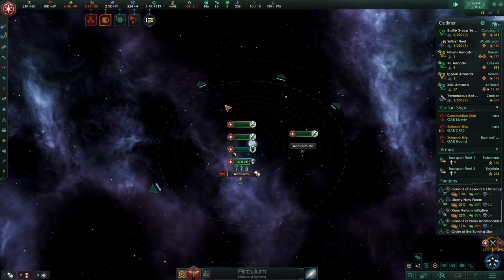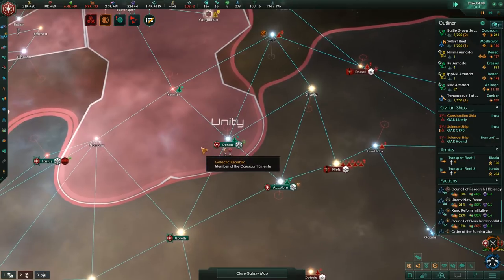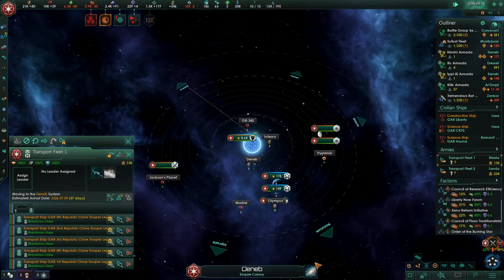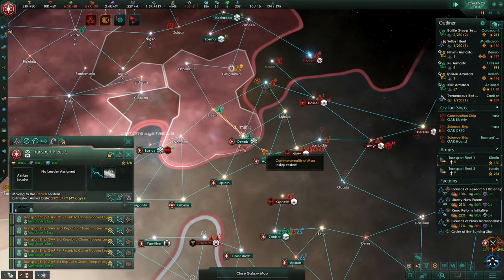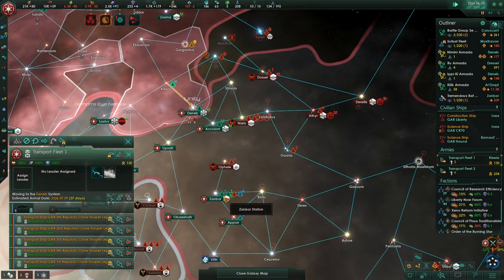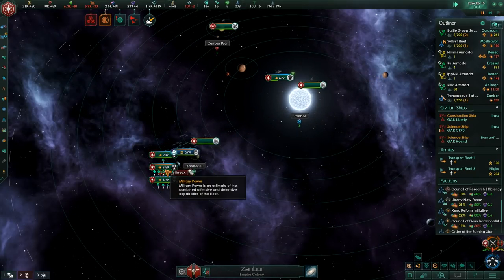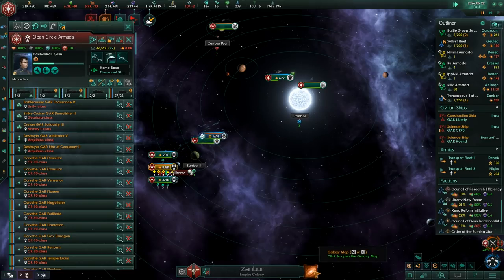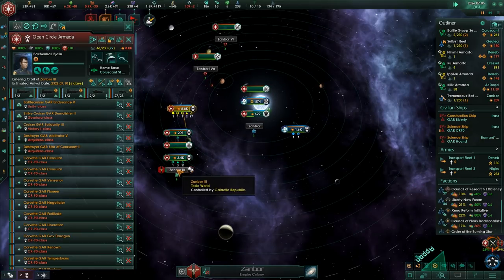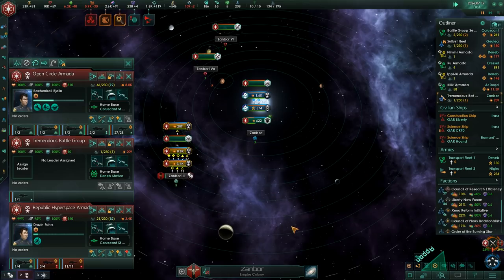Stellaris mods can be kind of weird - it was one of the things that came up a lot in this playthrough. It's technically Star Wars because of the ship packs we're using, but all the base game events, and that's always felt kind of weird to me throughout this playthrough especially. I was hoping that they'd all be Star Wars factions when I set them up but I must have done it incorrectly when I was trying to lock them as spawning.